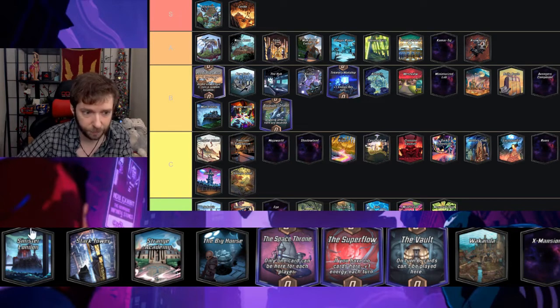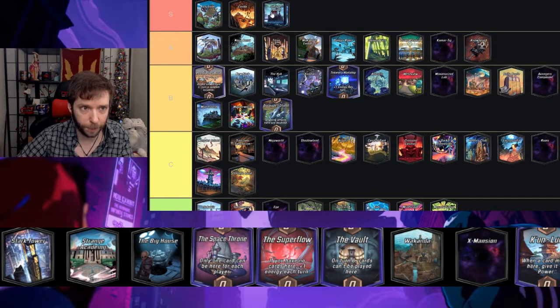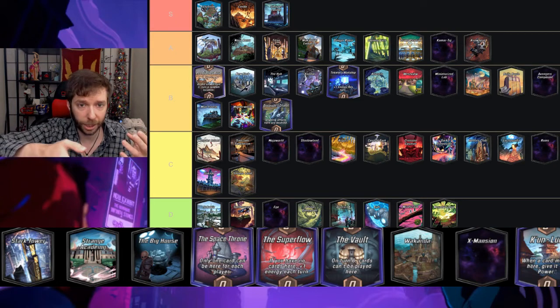Savage Land — this gives you two raptors — I actually don't mind it. Sinister London — I'm gonna put this in S. Whenever you play a card here it plays another one in a different location; you can block a location and it reduces RNG since you don't know where the second copy is going to go. I like that it can be manipulated.